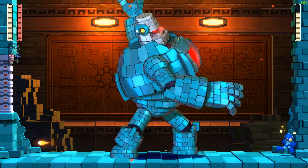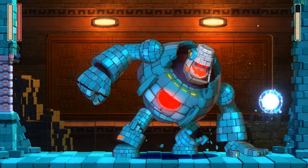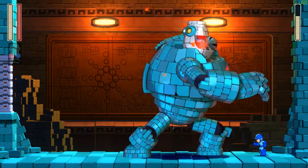Keep in mind that he can't hurt you with his hand slam if you're up against a wall and not jumping. When he does his punch attack, just run under his arm.